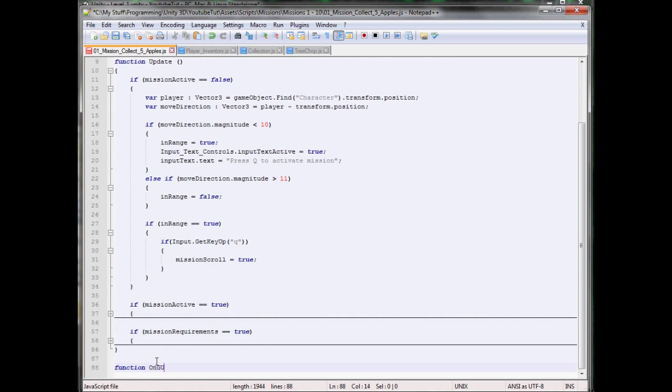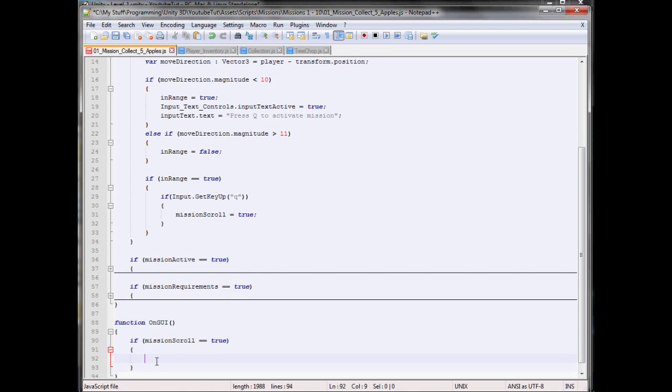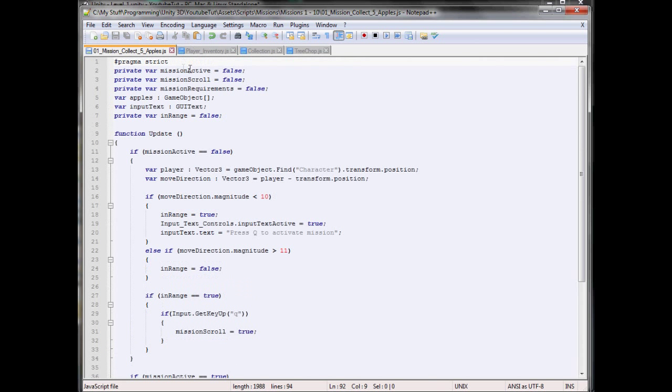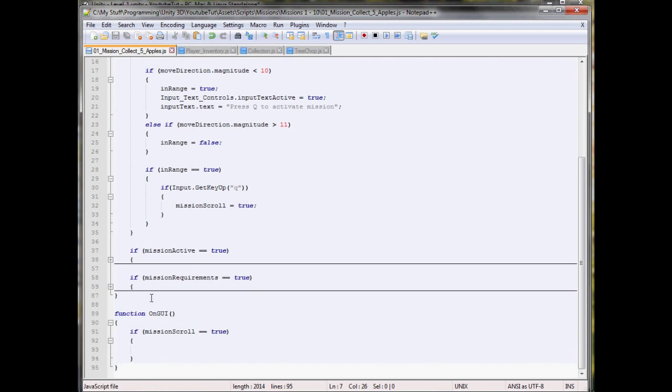Then below this we'll type function OnGUI. If mission scroll equals true, then we'll do it. We need to create a group and two buttons — the group to contain the background, and the two buttons to contain the text. So in here we'll type var scroll, and it will be a Texture2D. We'll type GUI.BeginGroup.